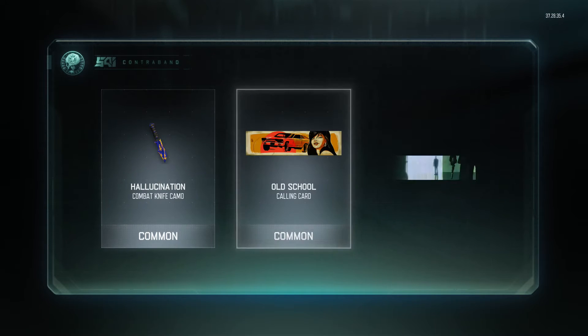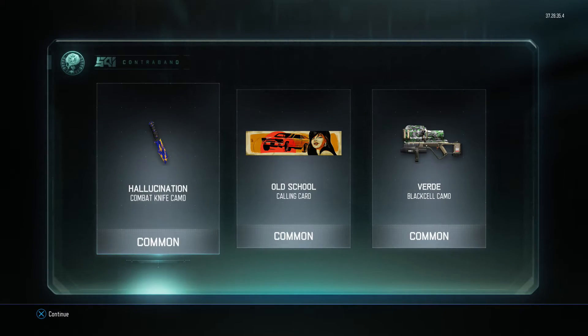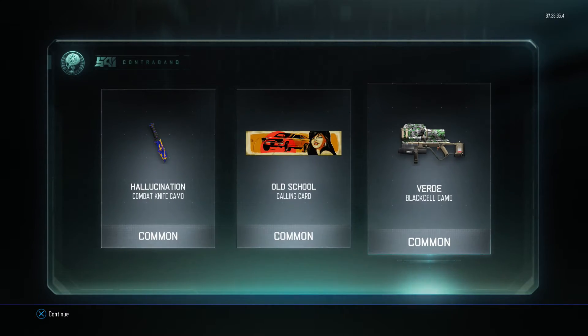Possible epic and legendary… and we get all commons, unfortunately: Hallucination on the Combat Knife, Old School calling card, and Verde Black Cell.